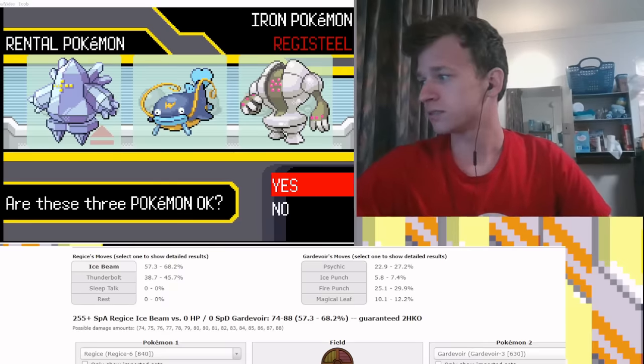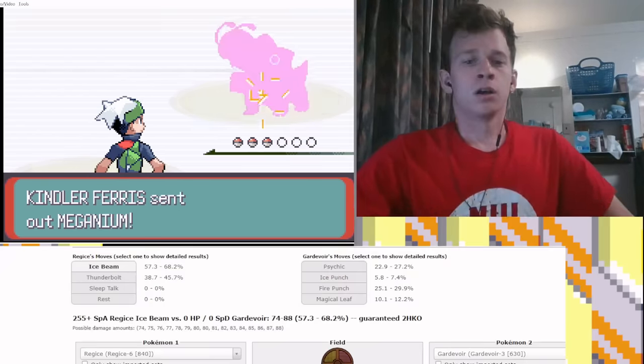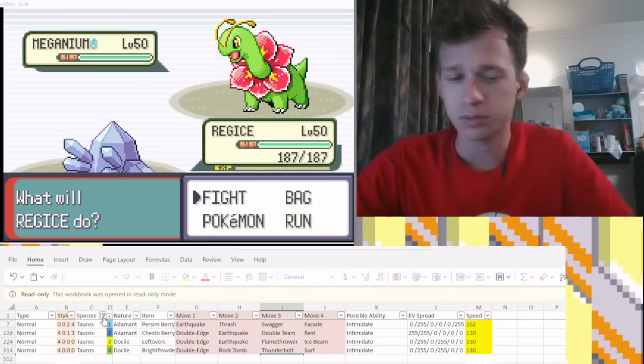Whiscash and the Regis — my bad, I forgot to show I was accepting it. Here we go. Meganium lead — perfect. We literally love this. This is likely to be that Double Team set, I believe.